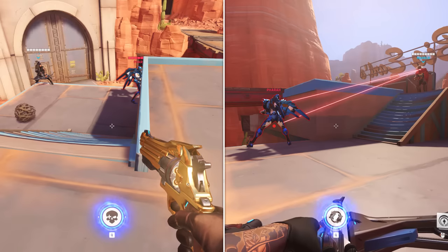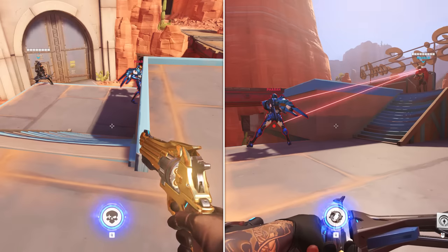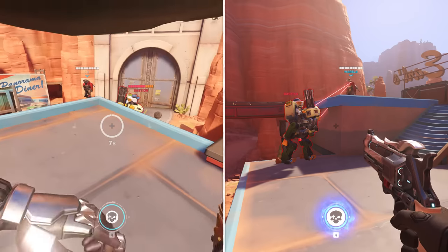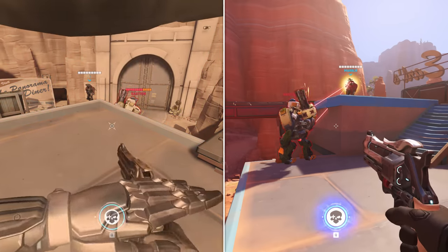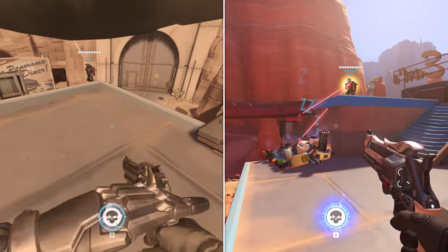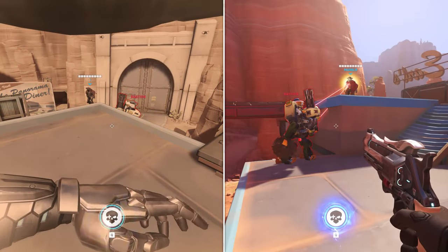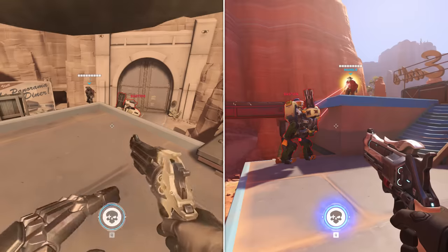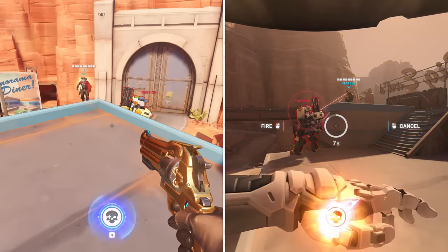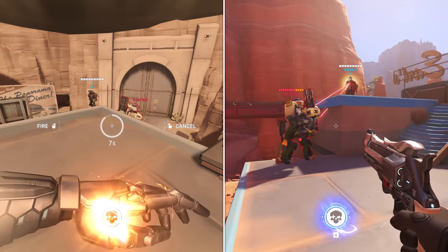Since the hard point only updates its position when Deadeye is shot, every Deadeye use will influence the next Deadeye. As an example, from this position I can hit Bastion with Deadeye every single time. Then I deliberately move Bastion's hard point downward by shooting him while he is sleeping. After this, I can no longer lock onto him from this position no matter how many times I try. But if another player shoots him with Deadeye, his hard point moves back up where it's supposed to be, allowing me to lock on again.